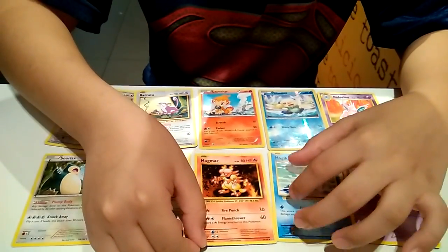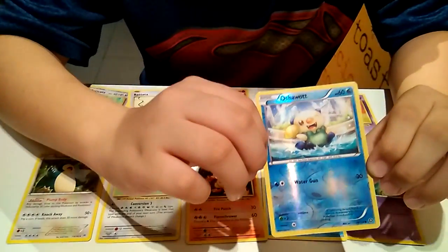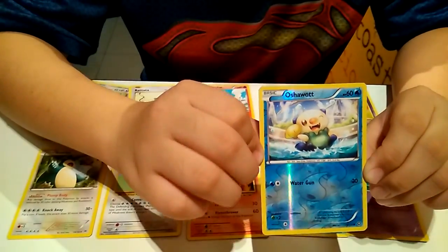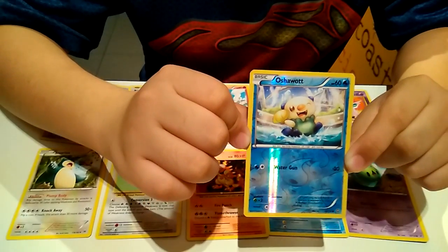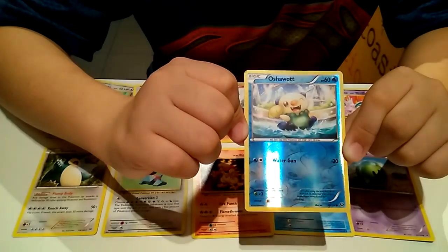Now let's move to the water section. This is Oshawa, some sort of polar bear kind of Pokemon. It lives in the water, in cold areas, and it likes to play with a sea shell.